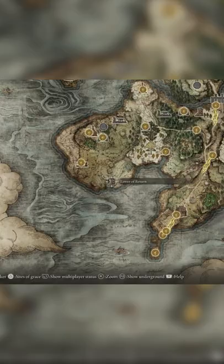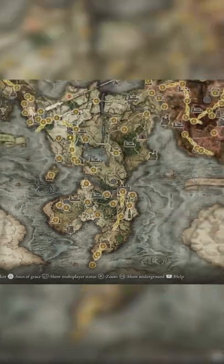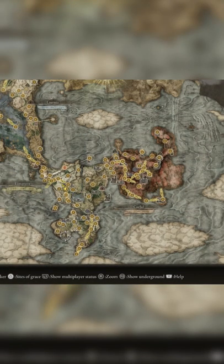Hey, did you know you can travel to the far north of the map just by opening a chest? Located right here on the map, you'll find a trapped chest, and upon opening it, it'll engulf you in mist and send you all the way over here.